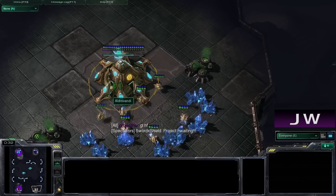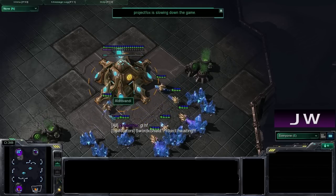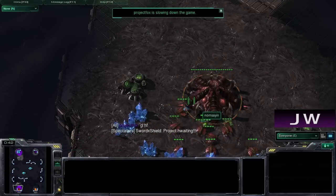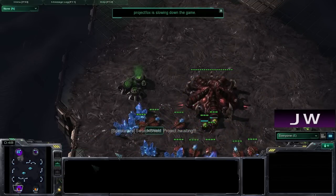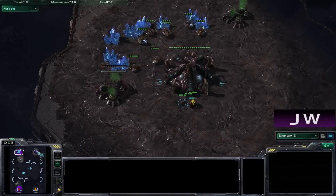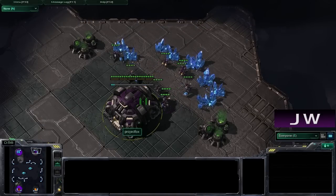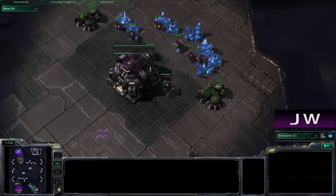At the bottom positions on Warzone we have Aldrovandi as the orange Protoss player, and at the left-hand side we have Nomsan as the red Zerg. At the top left we have Riptide as the teal Zerg for CSU, and at the top right for CSU we have Project Fox as the purple Terran.